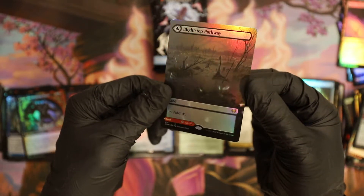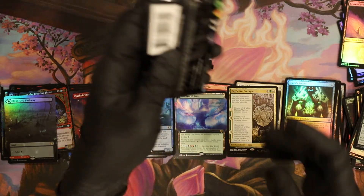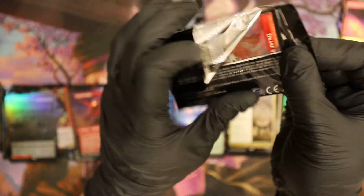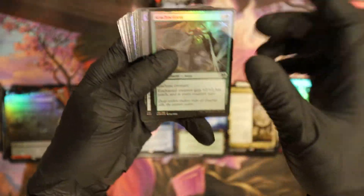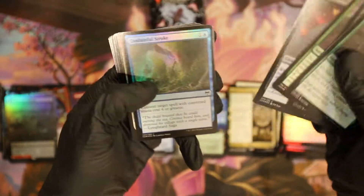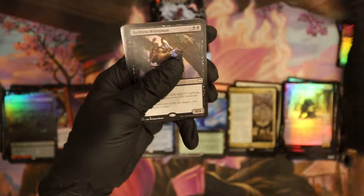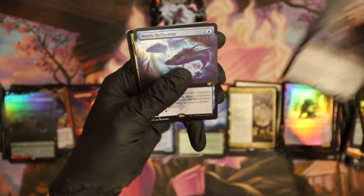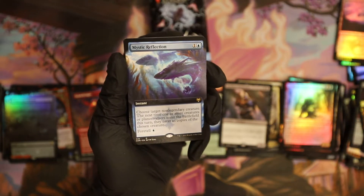Blightstep Pathway — that's pretty good! With the Kaya token because they're like full art super foily, double sided. This is super premium man, I love these things — they look really good. You don't get very many. I've only pulled two full art foil pathways out of three collector boxes, and they're worth a good amount I think.